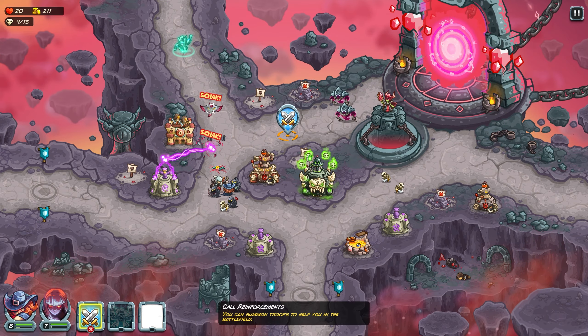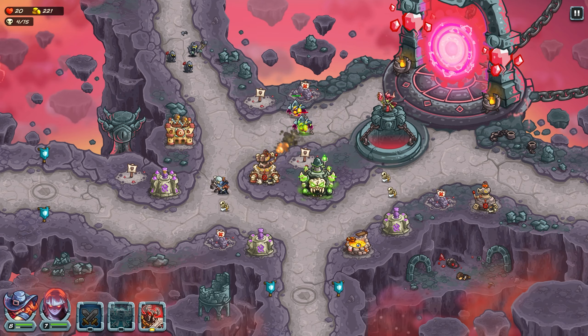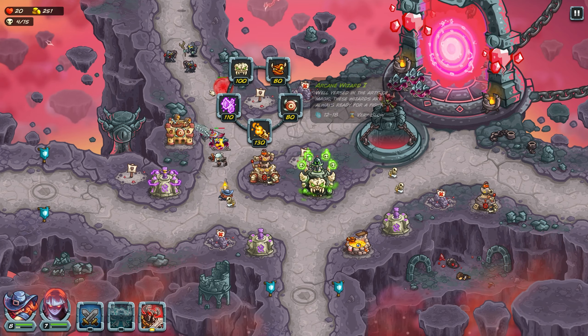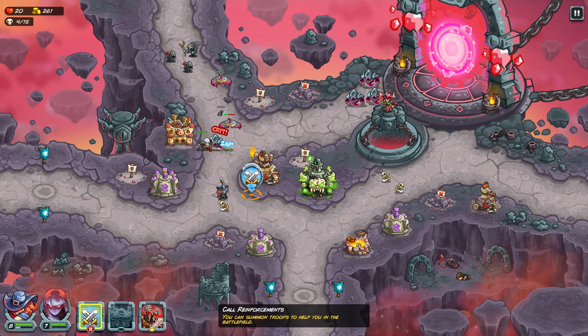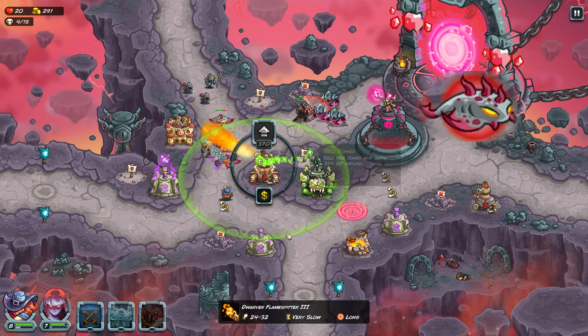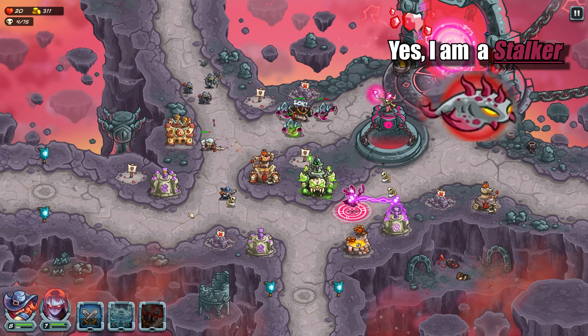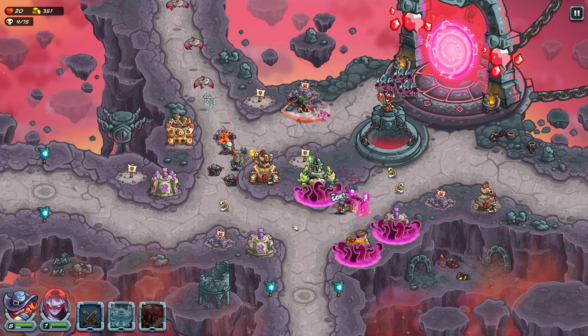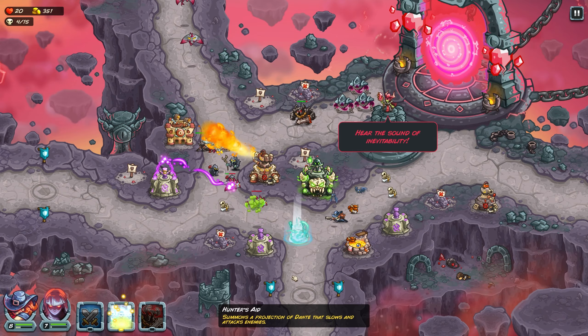On wave 4, whenever those Stalkers appear, go ahead and pop your hero power at the top, just so you can get some chip damage on them. Dante's power is really, really good at dealing chip damage to these Stalkers.